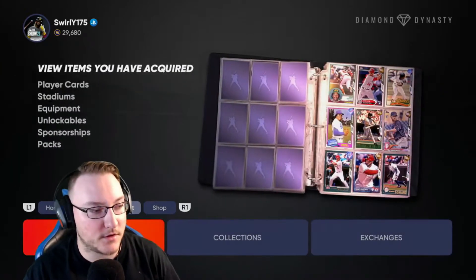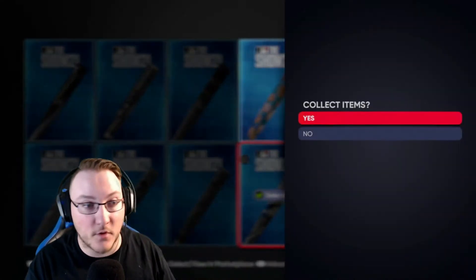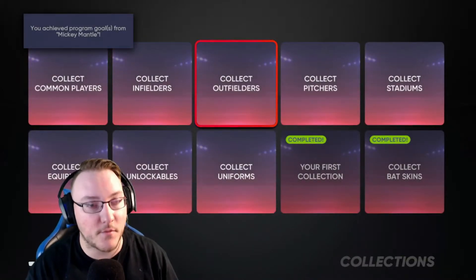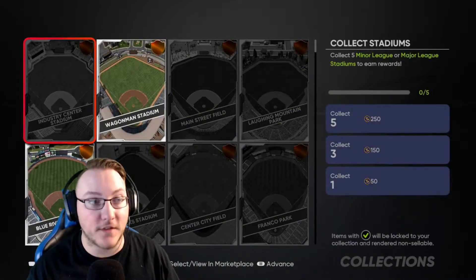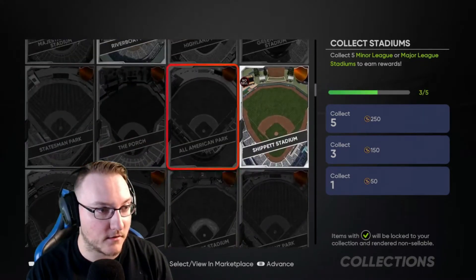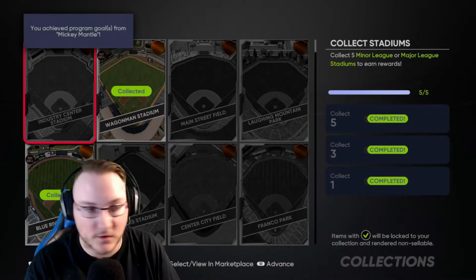The starting program will take you to a lot of quick easy collections. With your packs you might end up getting enough to complete some of these, like the Jackie Robinson collection — I'm going to do that right now because I get Jackie Robinson free and it also contributes to the Mickey Mantle program. Get these starter collections done as soon as you can. You're not going to get thousands of stubs but you might get a few thousand. Look — do I have five of these commons? Boom, that's 400 stubs and Mickey Mantle progress. Definitely try to get these done ASAP for more stubs and money to work with.